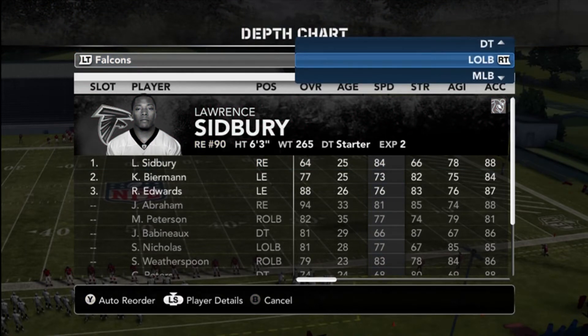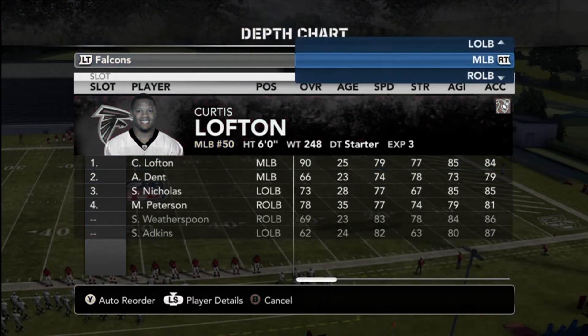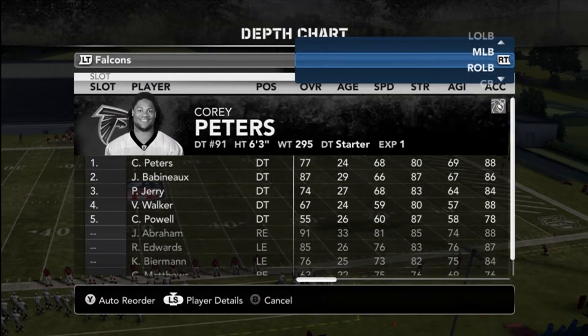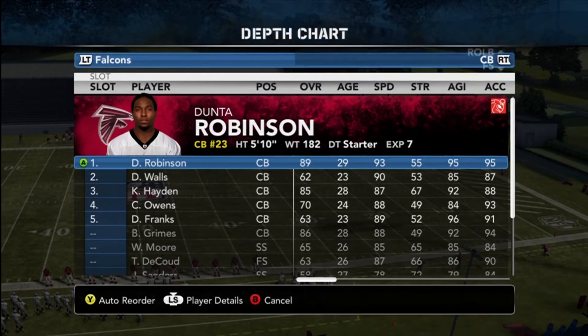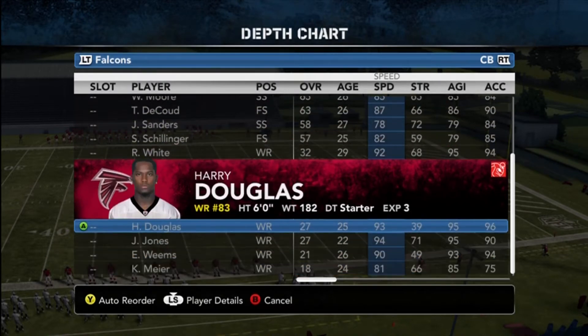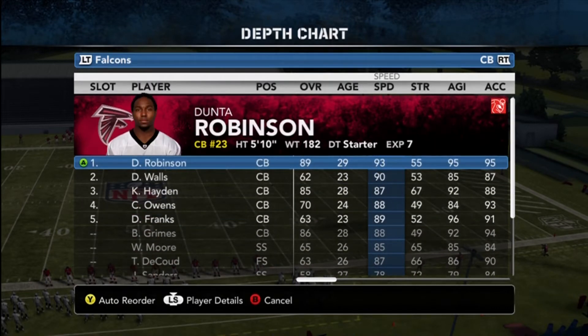After you go through your depth chart and see what players you want, then you're set to go. A lot of players today will put the fastest players on offense and on defense as well — they may sub them out and swap sides, as one guy showed in his YouTube video. But the first thing I want to show you guys is how to stop the run.